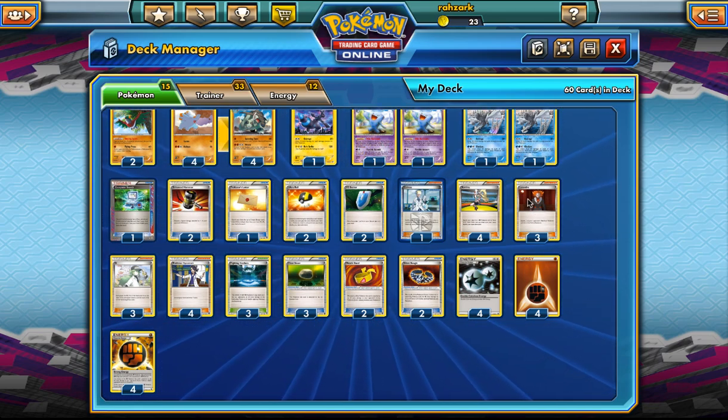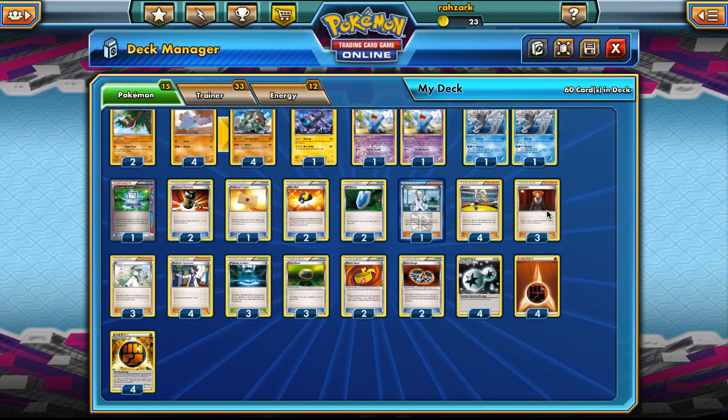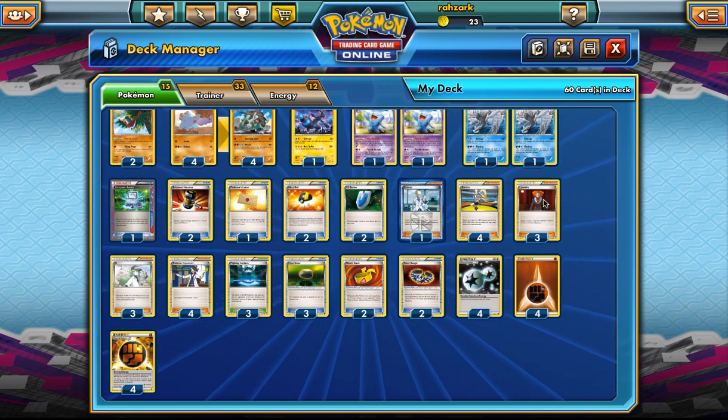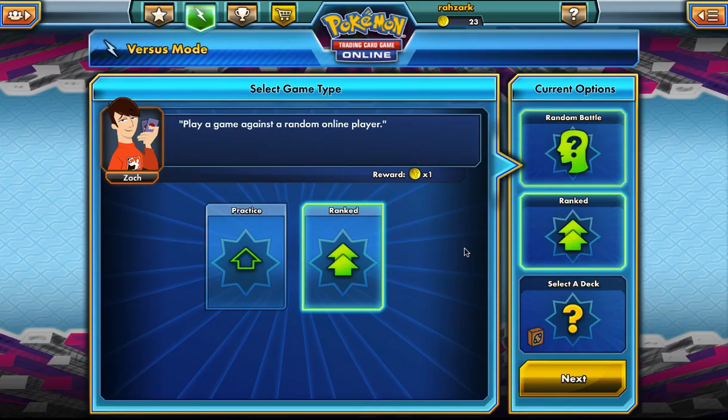Maybe we could cut one Lysandre. I really like playing three, but maybe cutting one for a single Shaymin — I don't know, maybe that could work. It's up to you guys to decide, but I like to play mine as it is right now.